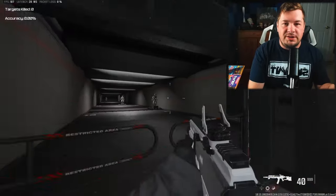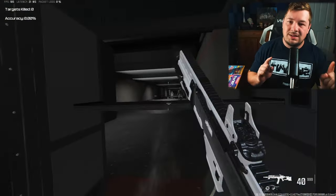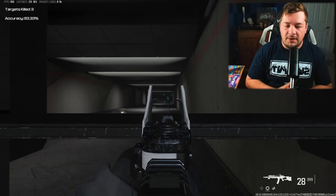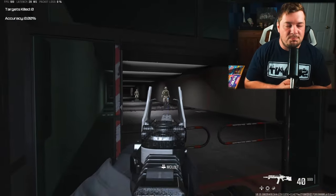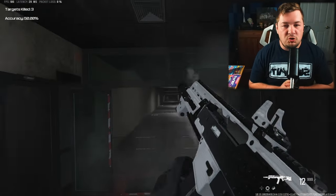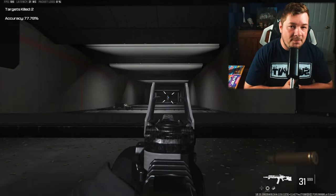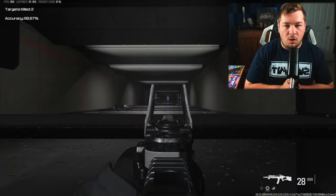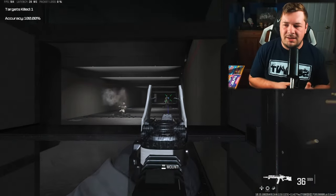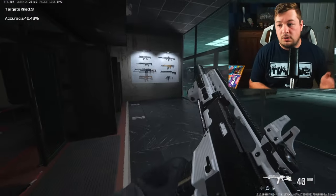In my second honorable mention slot, I have the DM 56 with the Jack Signal Burst. The Jack Signal Burst is available on the Holger 556 and the DM 56, but the difference is the recoil pattern is much less on the DM 56. That's extremely important because with a burst weapon, you need to make sure it's easy to hit your shots and get one-burst kills — and this thing does hit one burst after another.